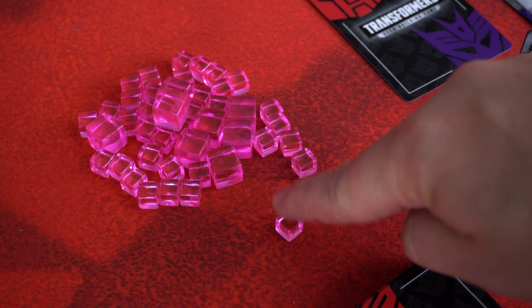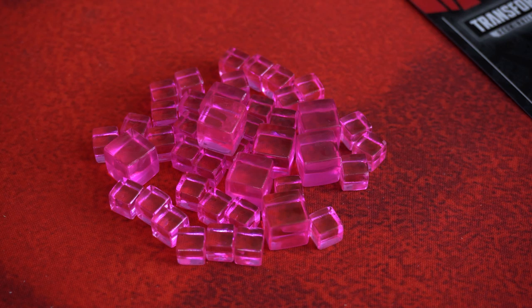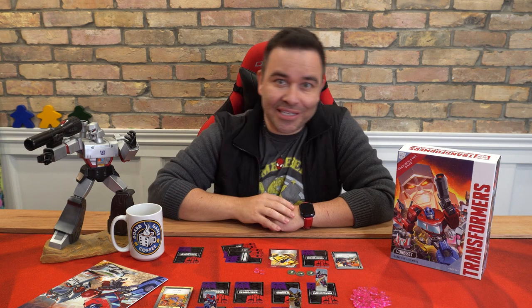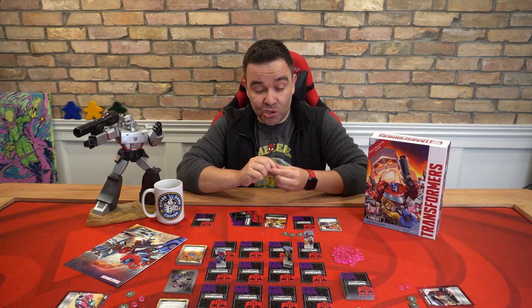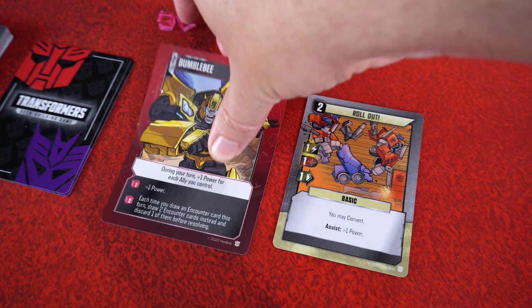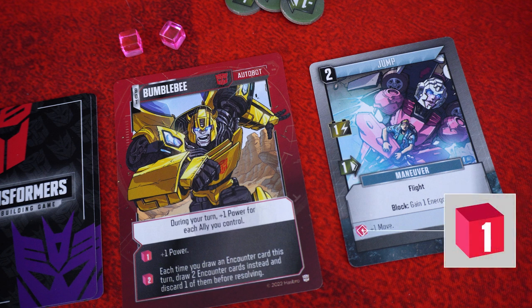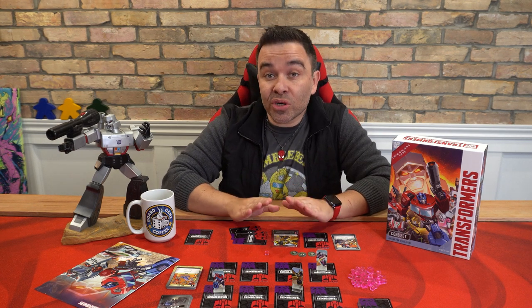This is Energon. The small cubes represent one Energon and the big cubes represent five. Whenever you gain Energon, take it from the general supply and add it to your personal supply. When you spend it, discard it back to the general supply. Energon is used for two things: converting your Autobot and activating Energon abilities. If you want to convert from alt mode to bot mode or vice versa, you can spend one Energon cube to do so. Players can spend an Energon cube at any time to convert, even during another player's turn — the only time you can't do this is while another action is being resolved. Alternatively, if you play a card with the text 'you may convert,' you can convert your character for free with no Energon required.